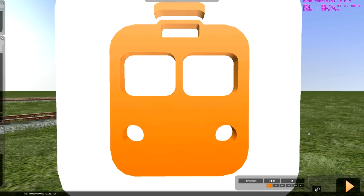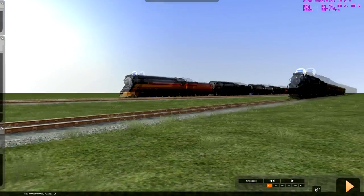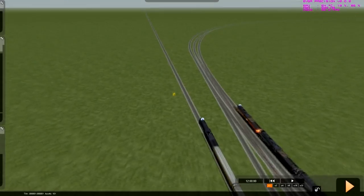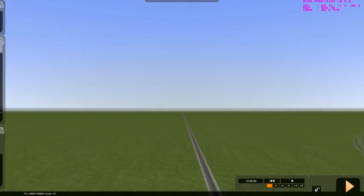Hello everyone, it's UpTheBootyHole2 here and I've got another Railworks 2 tutorial for you. It is how to build bridges. So right now I've got my track set up right here. I custom made this, got some DLC right there, steam engines — those are really cool.